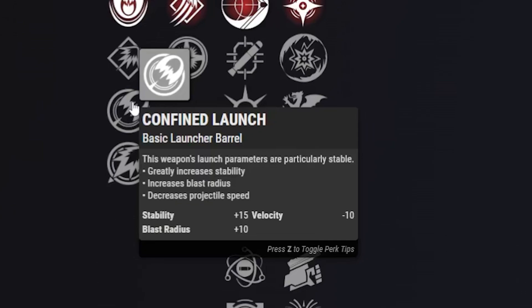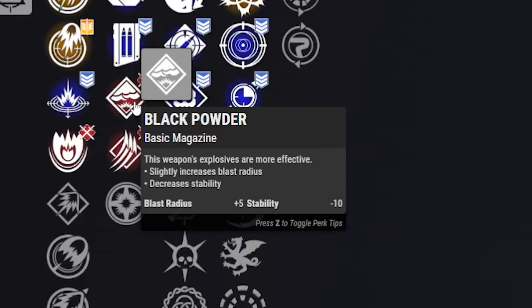Next on the list for PvP, we're going with Black Powder — again giving us plus 5 to blast radius and minus 10 to stability. We don't really need stability on a rocket for PvP, especially with the perks we're going to have. We're definitely looking for that plus to blast radius so we can hit those Guardians around a corner with a bigger AoE.